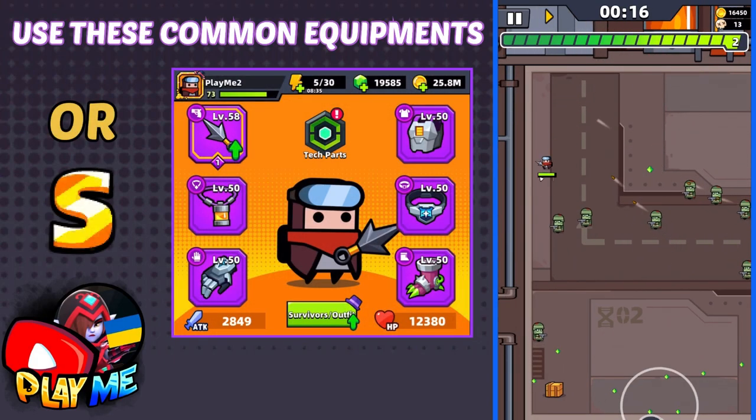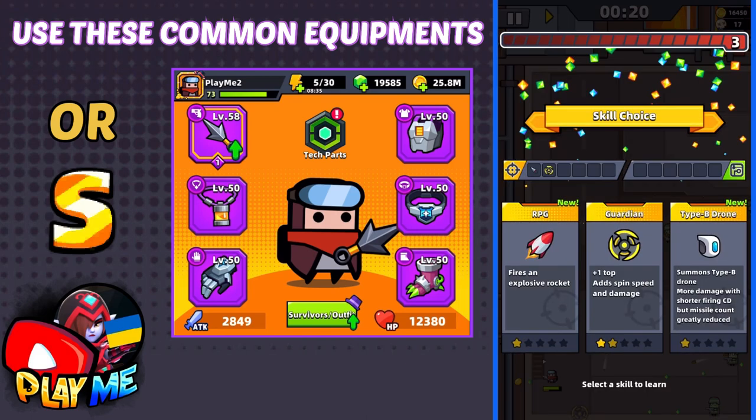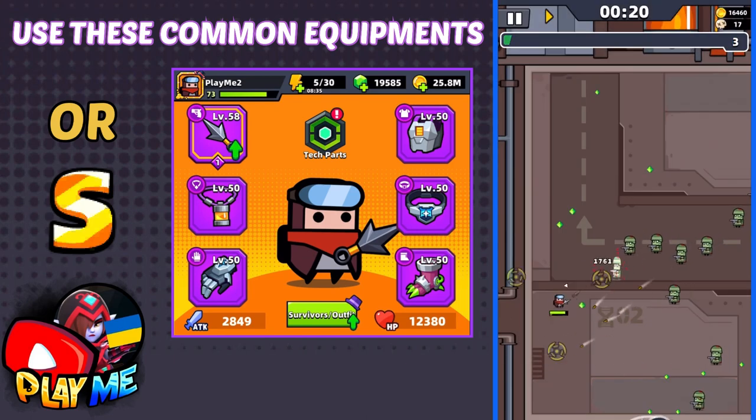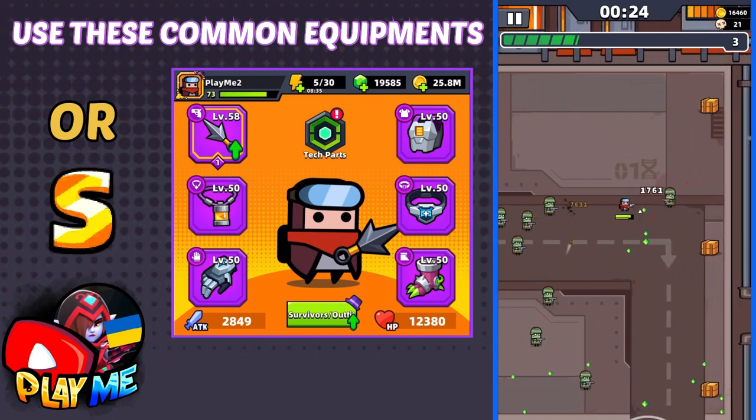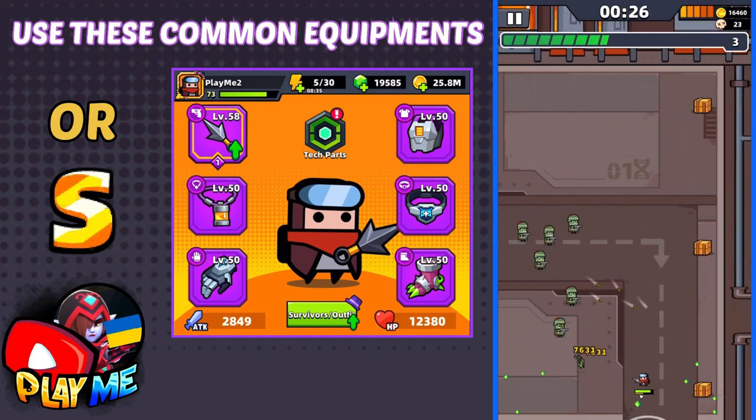Here you can see the equipments I am using for this chapter. They are the best from common equipments. If you have S-Equipments, use them. They will give you higher attack, health, and most of them have better abilities.